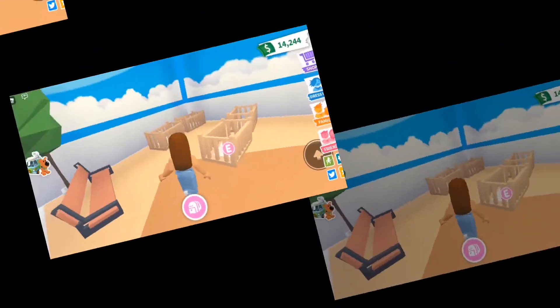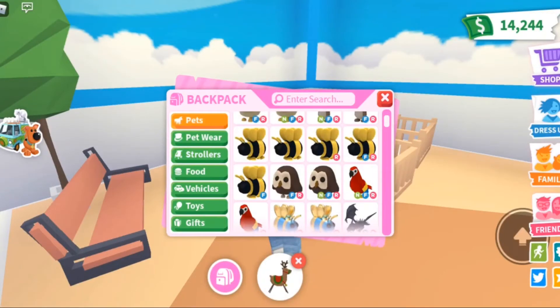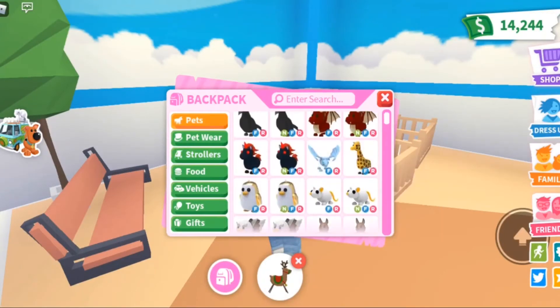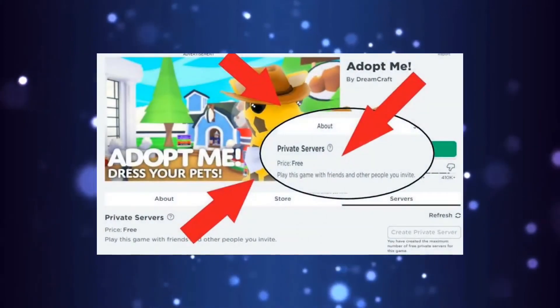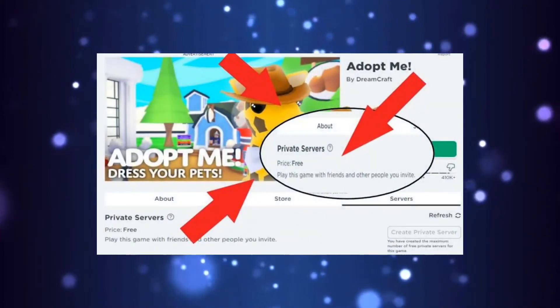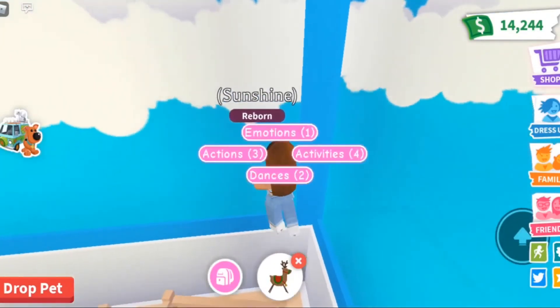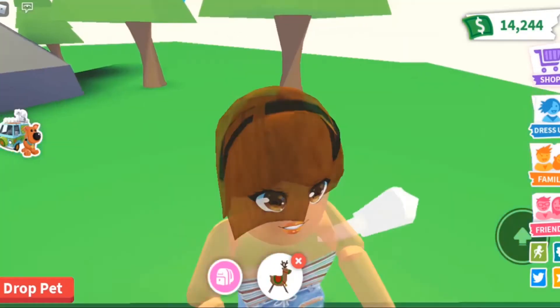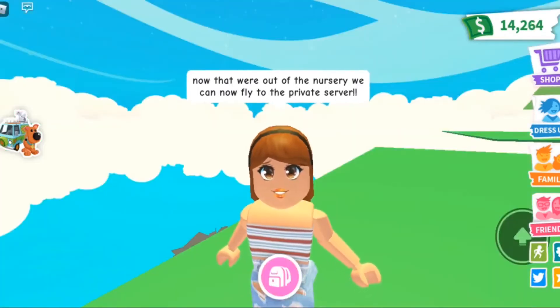Private Servers. For this hack, hop onto a free private server. Take out your Aussie egg and make sure it starts on the sleep task or has the sleep task second. Proceed with the rest of the tasks until your last task is camping, and you will hatch a legendary egg. Statistically, you are only likely to get a legendary pet 2–3% of the time, but with these hacks you have an advantage and we hope you use it smartly.